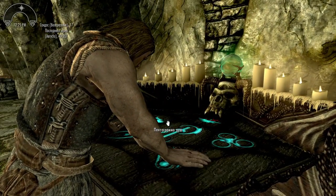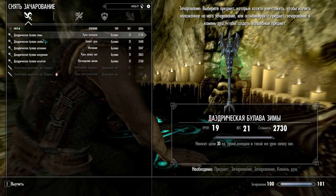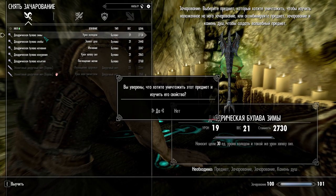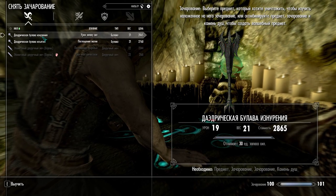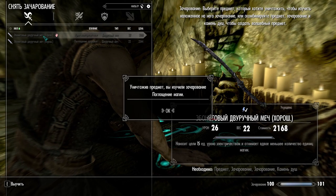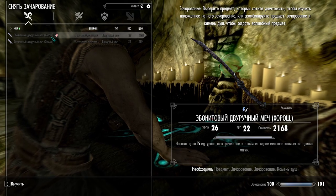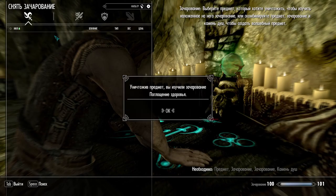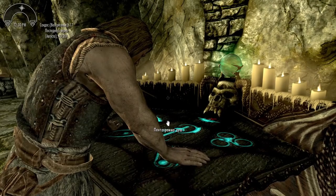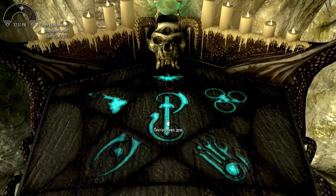And the last feature for now is Better Disenchanting. When you reach a certain level in enchanting, you can disenchant and keep items. This feature works with both new and already known enchantments. New enchantments will still be marked as active alongside known enchantments. However, you can remove enchantments from all items.